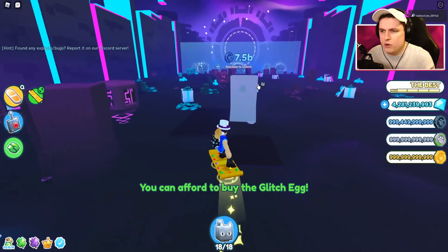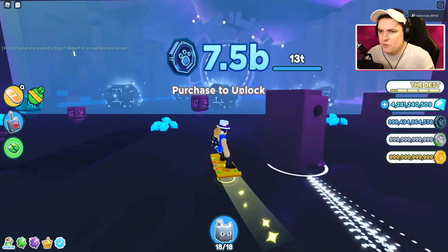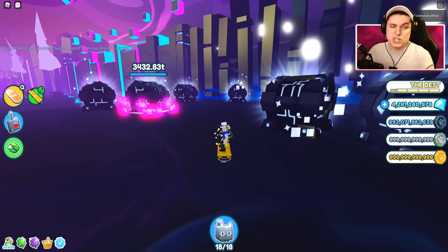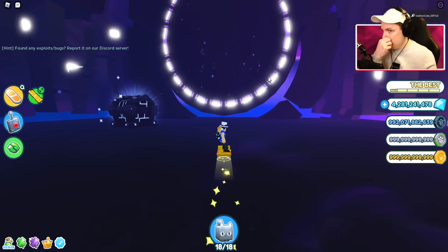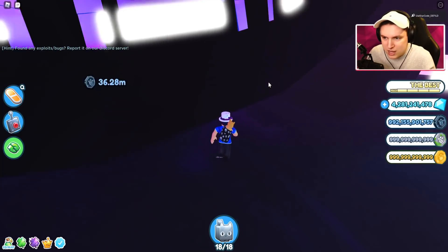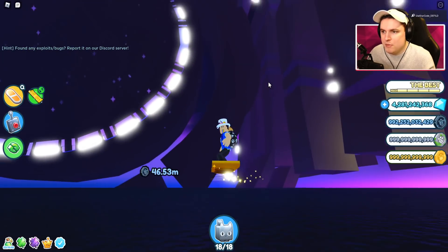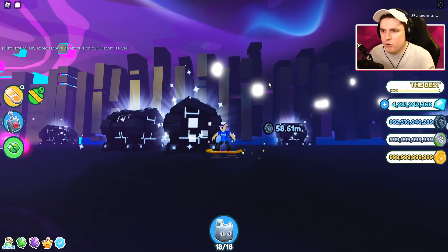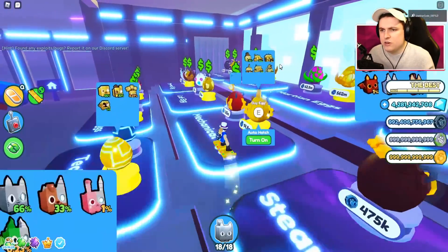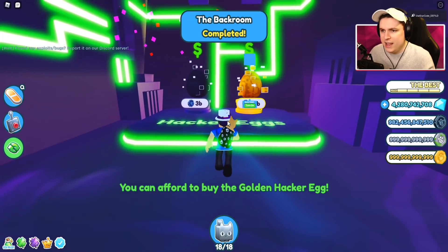We're going to buy this 500 million tech area. The return of the saves, guys, because they're now back - they give you a lot of tech coins. Then we have the 7.5 billion area - unlock that. Boom, there we go. This area just has chests. And then there is the hacker portal. Oh my god, this thing is shaking. What's going on with this portal? There's something underneath the map. This thing is huge - it's making my screen shake. It is a pretty scary portal but the land looks really cool. Let's see if we can now open up the secret egg area, because it said error before. And there we go - now you can buy it. You need to buy all the lands first and then you're good to go.